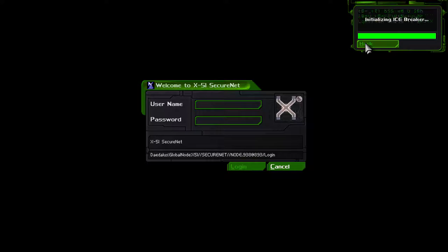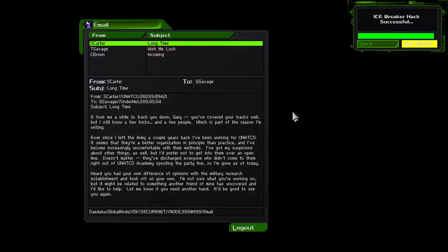Excuse me, scientist, I need to hack your computer. 'S. Carter — long time. It took me a long time to track you down, Gary. You've covered your tracks well, but I still know a few tricks and a few people. Ever since I left the army a couple years back I've been working for UNATCO. They seem a better organization in principle than practice. I've become increasingly uncomfortable with their methods. They've discharged everyone who didn't come to them right out of the UNATCO academy spouting the party line. So I'm gone as of today. Heard you had your own difference of opinions with the military research establishment. I'm not sure what you're working on, but it might be related to something another friend of mine has uncovered. I'd like to help. Let me know if you need another hand.'